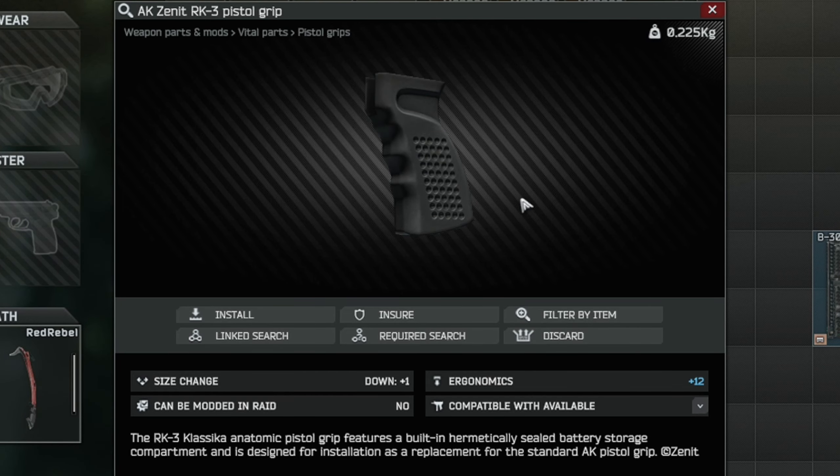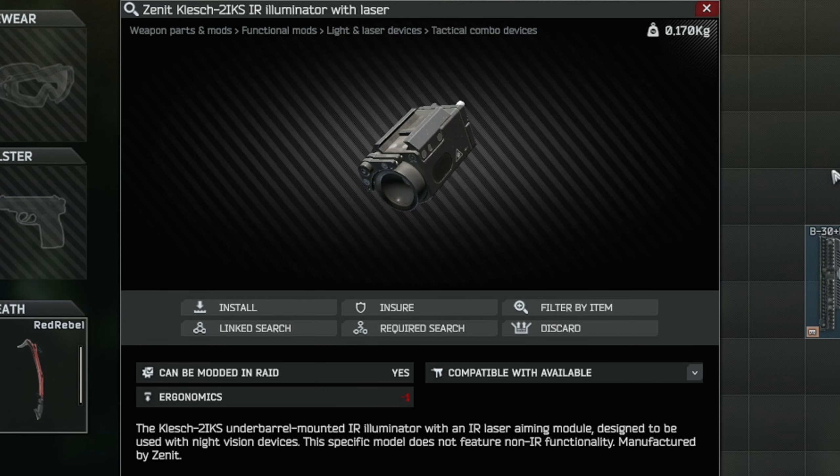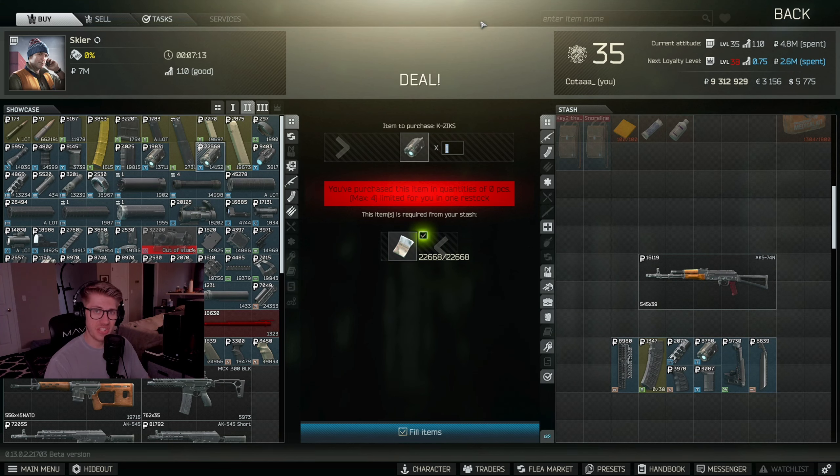Our next piece up is the AK Zenit RK-3 pistol grip. Unfortunately, this pistol grip is actually locked behind a quest — I believe it's called Missing Cargo. So until you have Skier level 3 and have completed Missing Cargo, you're going to have to purchase it from the flea market. Our next piece up is the Zenit Klesch-2 IKSIR illuminator with laser. This tactical device can be found at Skier level 2 for 22,000 rubles.